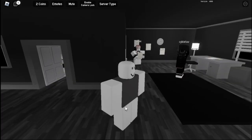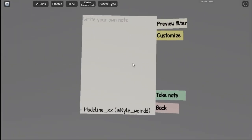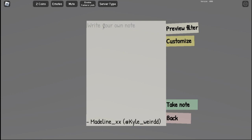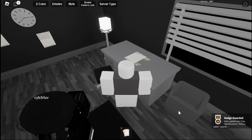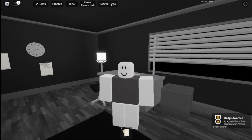For 'Write a Letter,' it says write your first note. Go here and type in anything you want — for example, I'll type 'have a good day to anyone reading this.' Once you've written the note, you'll get the badge called 'Write a Letter.' Simple.